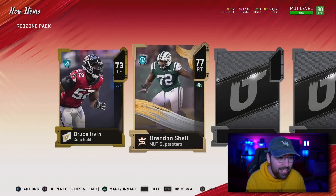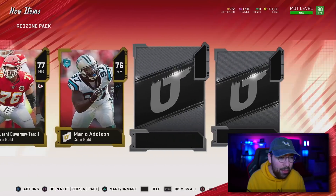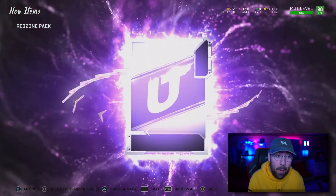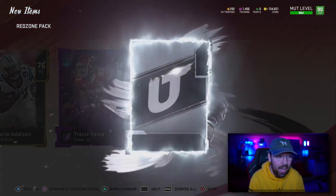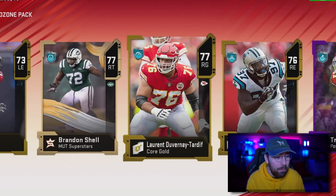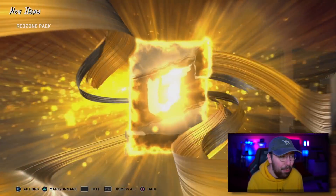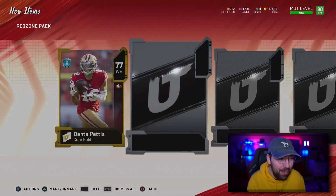We get a 77 Brandon Schell, a gold card, another 77 gold, and a power-up. Please be a good one — Travis Kelce, and a silver. It looks like we played ourselves. That was a 25k pack and our highest overall pull was a 77. Not what you want to see whatsoever.